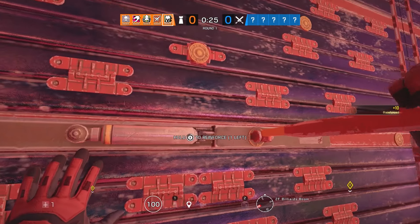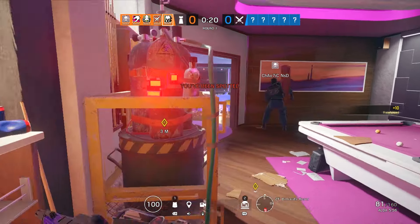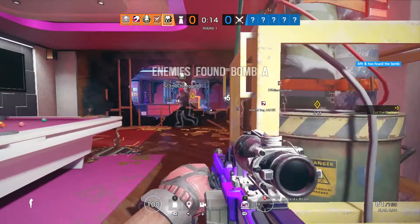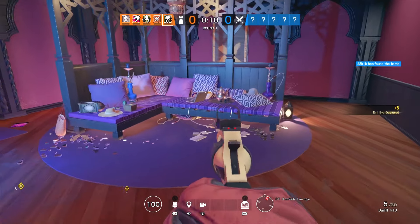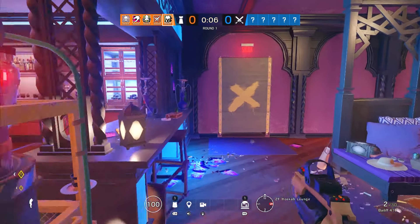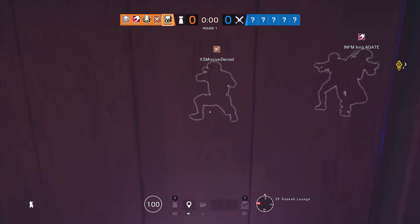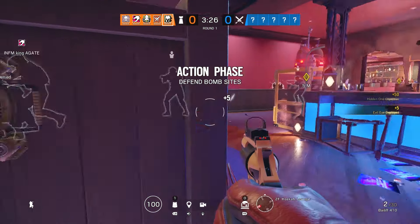What should you be doing in the preparation phase as Maestro? Ideally you want to get your two reinforcements down like you normally would, and then you've got these two cameras which we'll dive into more detail on later. You want to be putting them down at specific entry points and main key points where they come in from. If you're on bomb, put them down on each bombsite because it can easily stop a plant. We're putting our camera here as it's on the bombsite and right by a main entry point.